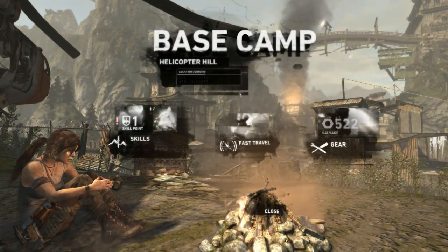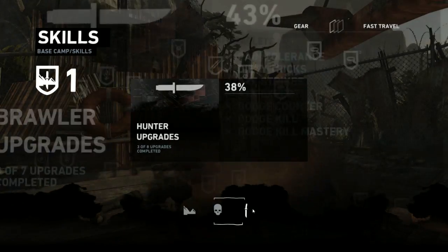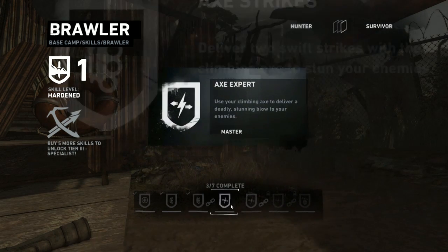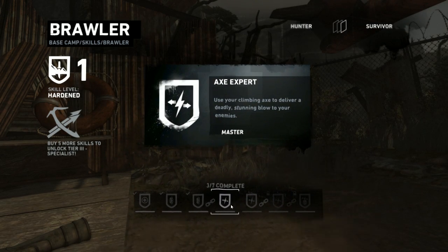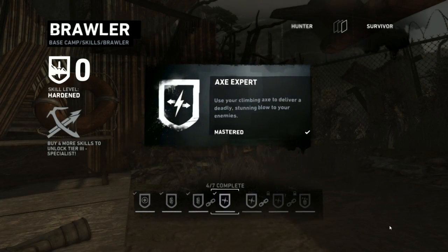Let's see what we can get for skills. Hunter — got this, got this. Axe Expert: use your climiac to deliver a deadly and saline blow to your enemies. I'm going to take that. Okay, got that.